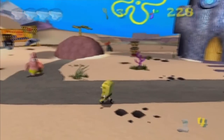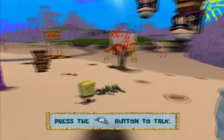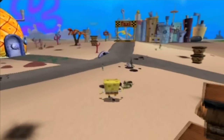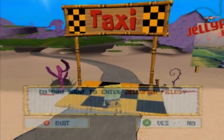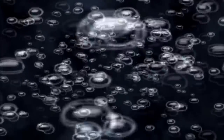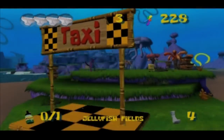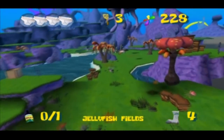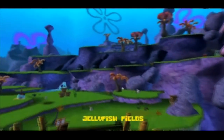With nothing else to do, let's go take on the first level of the game. The way you travel in this game is by taxi, apparently. Who would have figured? Here are the rolling green hills of Jellyfish Fields — a place to experience nature at its most raw, and sometimes a bit tender from the stings.